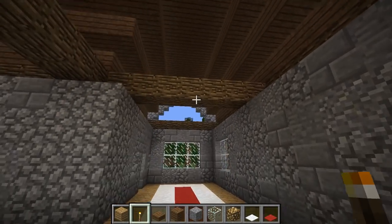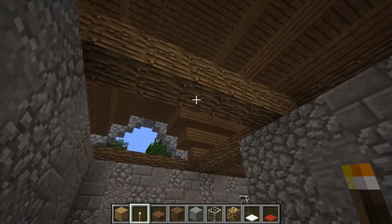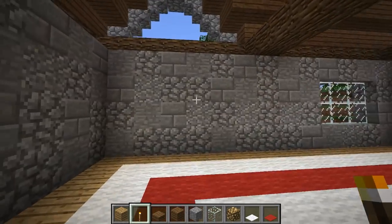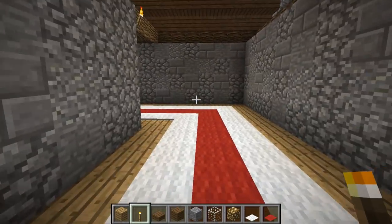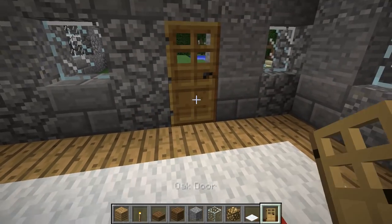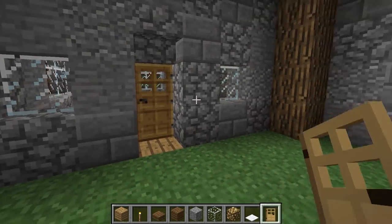You need a little bit of extra light inside, so on these really nice logs that are going across the inside of your roof, put a lamp right in the middle on both sides. Stick a door from the inside and put it in the gap so it's got a nice indent when you look at it from the outside.